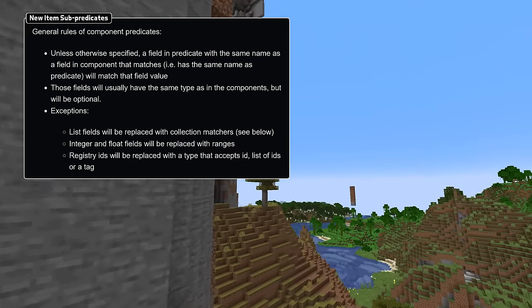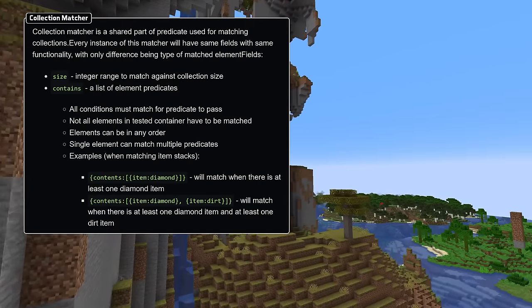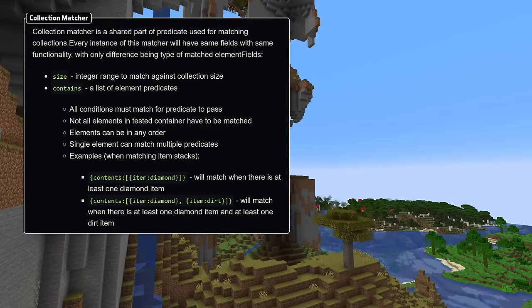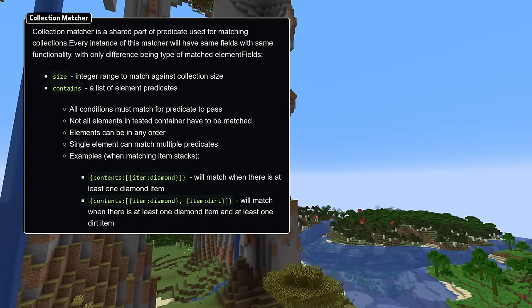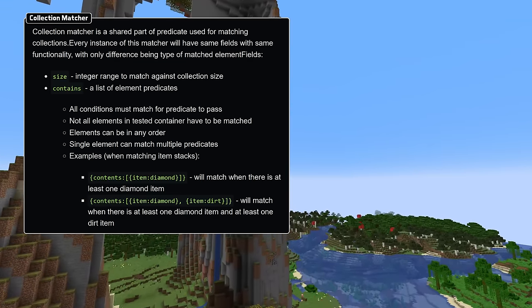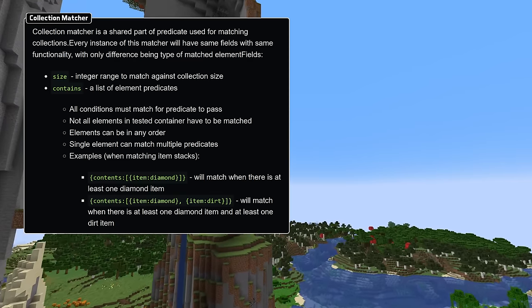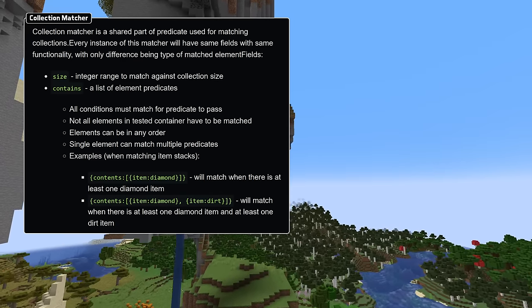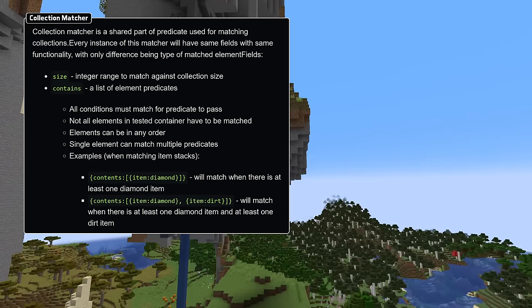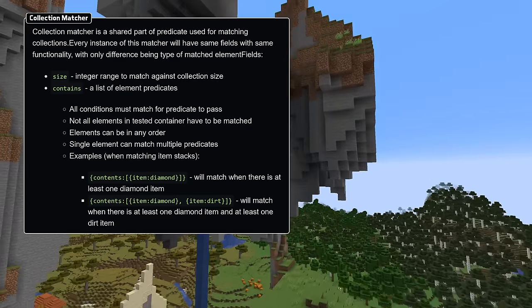Any lists are replaced by a new collection matcher type. These collection matchers can have a size field used to match the collection size as a min-max range. You can also specify a contains field, which is a list of predicates for the element — for instance, for a list of items, the contains field would be a list of item predicates. All of these conditions must match for the collection to match, but there's no requirement for every item in the collection to be matched. A single element in the component collection can also match multiple predicates.